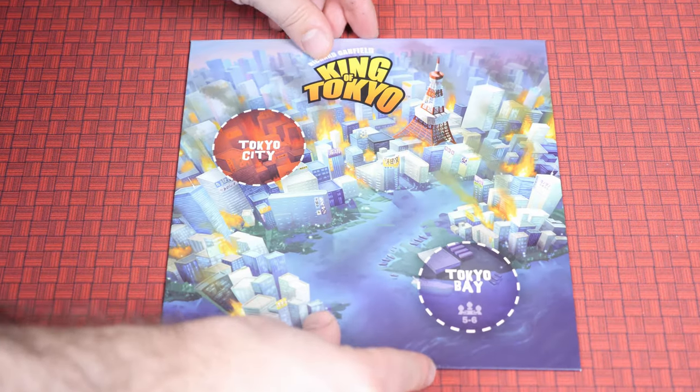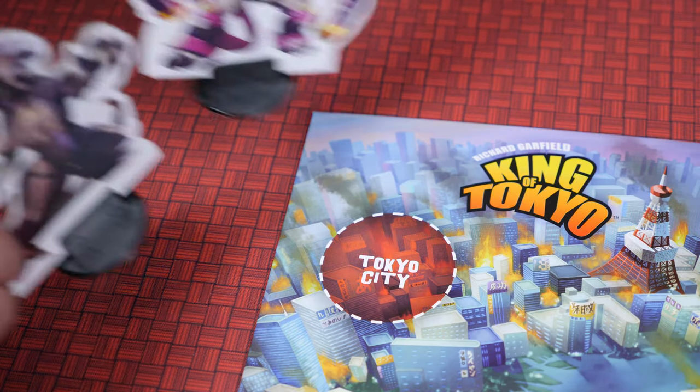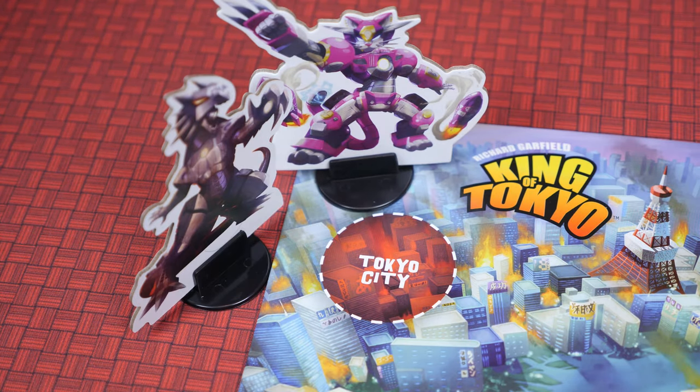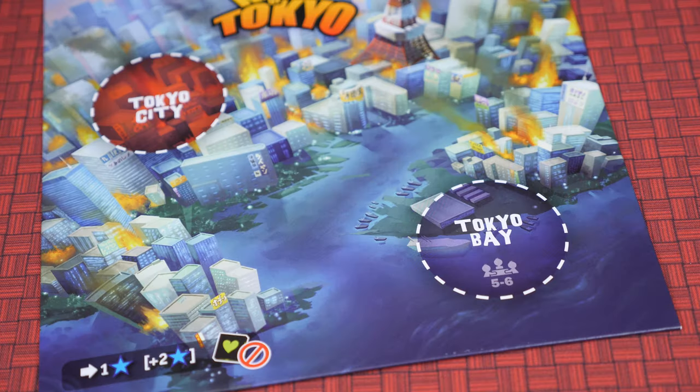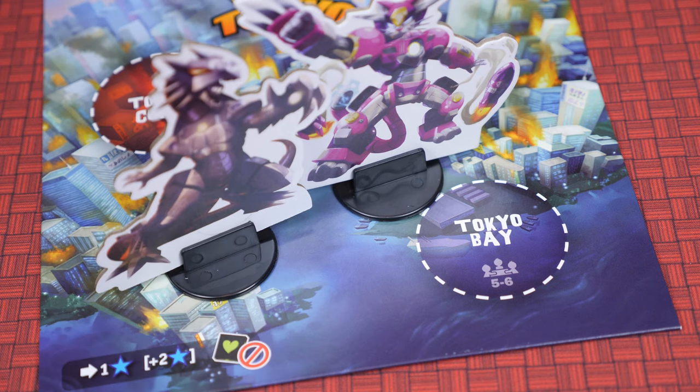Flip over the dance floor to reveal the Prom Weekend side of the board. As Prom King, you get to take your queen to Tokyo City to celebrate. Or, if you beat the other players by 5 or 6 points, you upgrade and get to take her to Tokyo Bay, which is much more impressive and makes you look much cooler to all your friends.